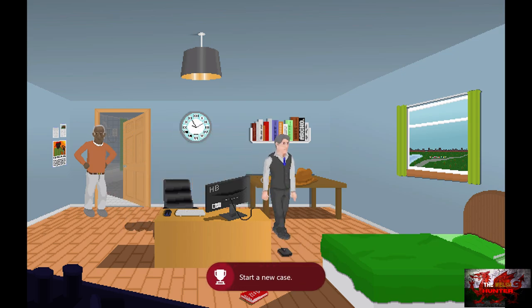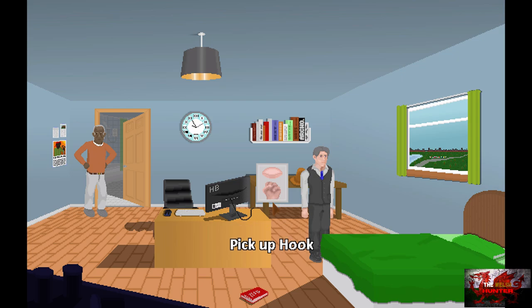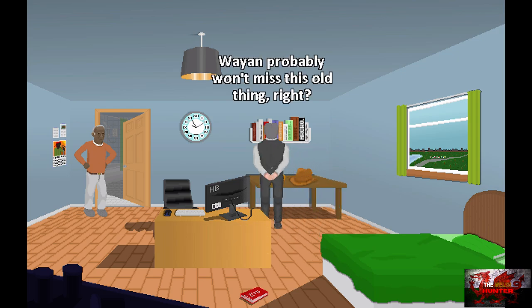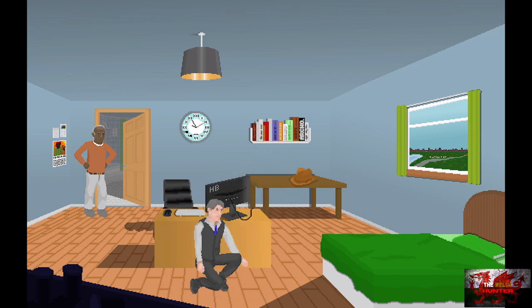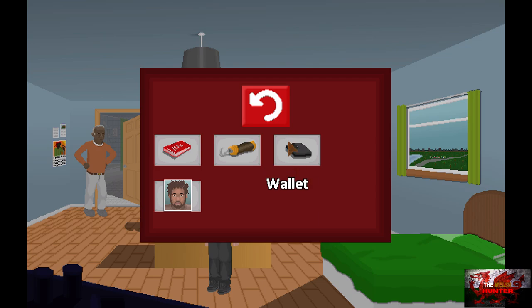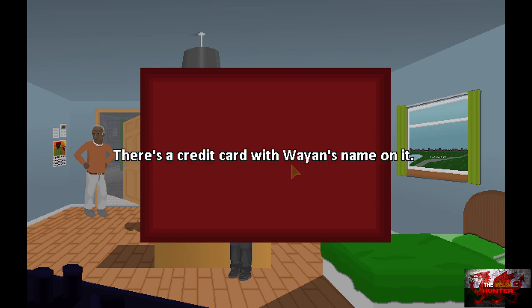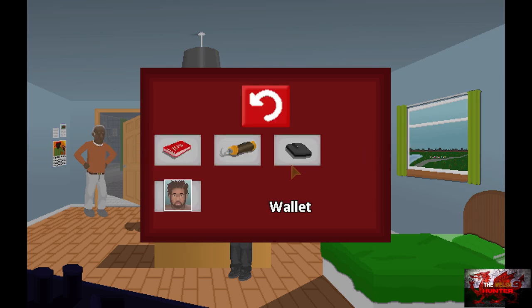Hold A to pick up the wallet. Now we're going to pick up the hook which is on the table, and you can also pick up the book of haiku. Go into your inventory — either right bumper or B button. Press A on the wallet once and then use it to open the wallet. We get a bit of information. Then we're going to interact with the computer and select 'password reminder', then leave the computer.